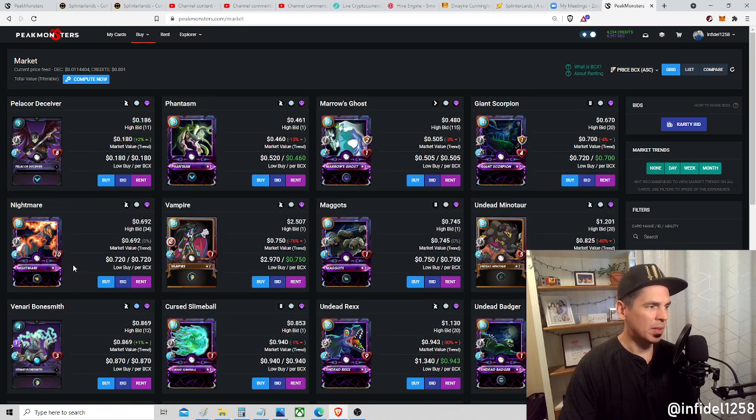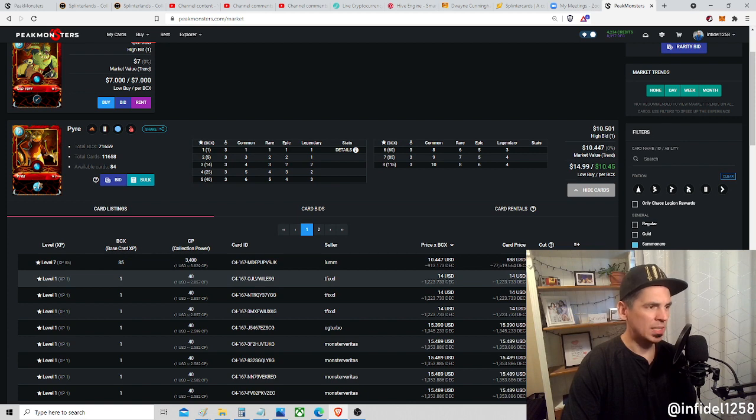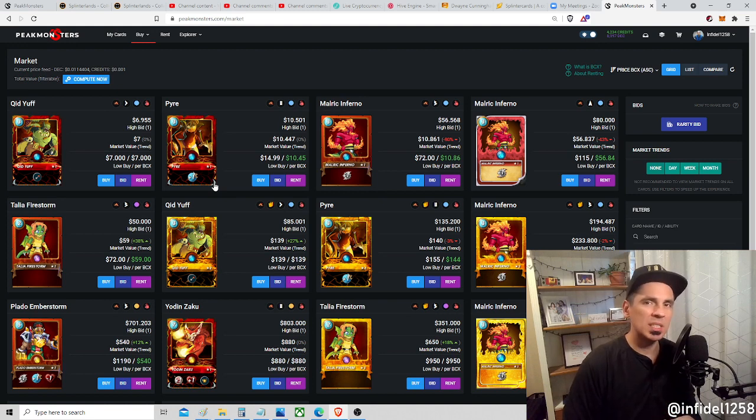Don't sleep on monsters that are 70 cents and can be a main tank. Kitty makes it perfect, but other contexts still work as I just showed you. Pyre as a summoner costs about $14 per BCX, so fighting in silver you're looking at maybe $150-200. A level seven copy is about $10 per BCX - that's pretty reasonable. Maybe wait until Chaos Legion comes out - there might be a blind summoner or a dodge summoner - but always be thinking about this meta.